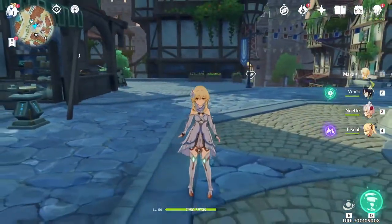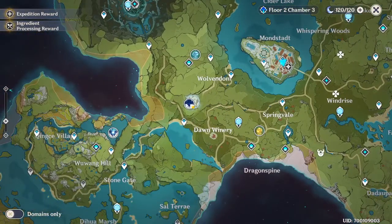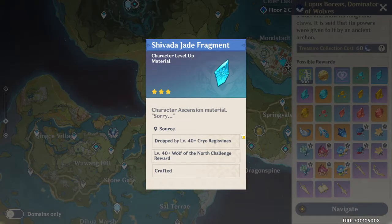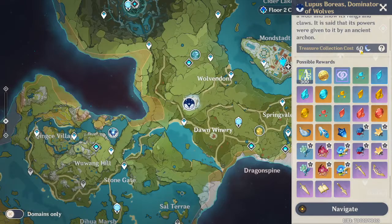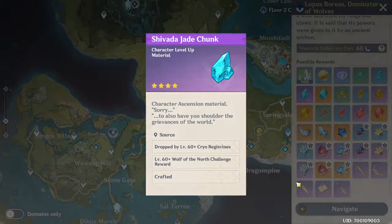Now I'm going to show you another way you can get ascension items - by doing the Wolf of the North challenge, which is Lupus Boreas, Dominator of Wolves. You have to use 60 resin in order to collect these items, and as you can see these are insane items - ascension materials for the level 40 Wolf of the North challenge. You have to be level 40 to get these, but for the bigger ones you need level 60, so you've got to increase your world level as well as your adventure rank. You can only do this weekly.